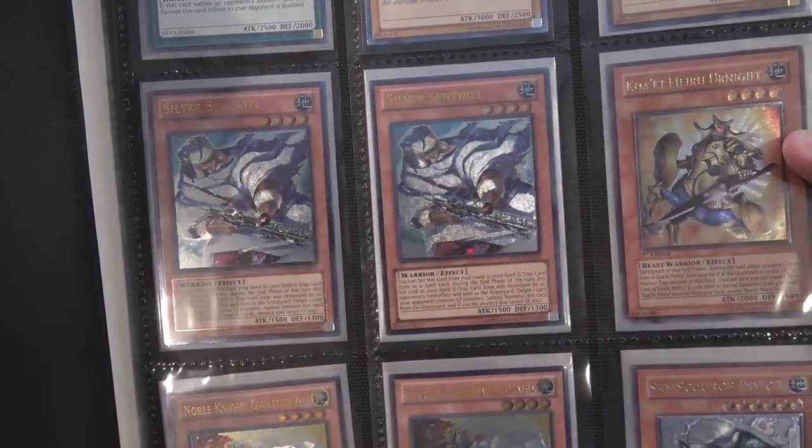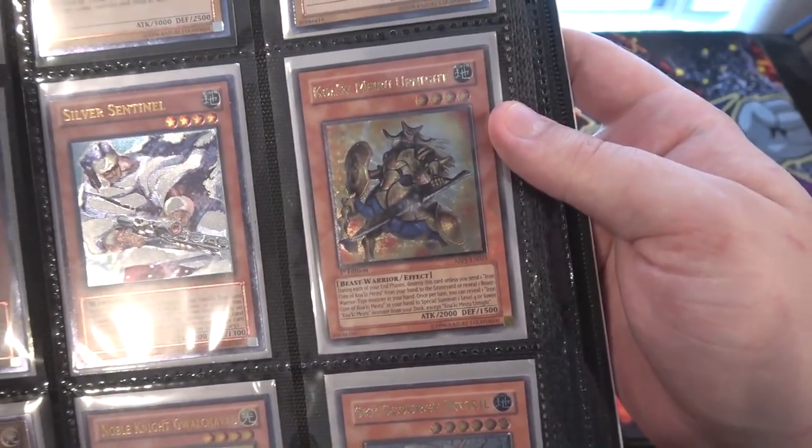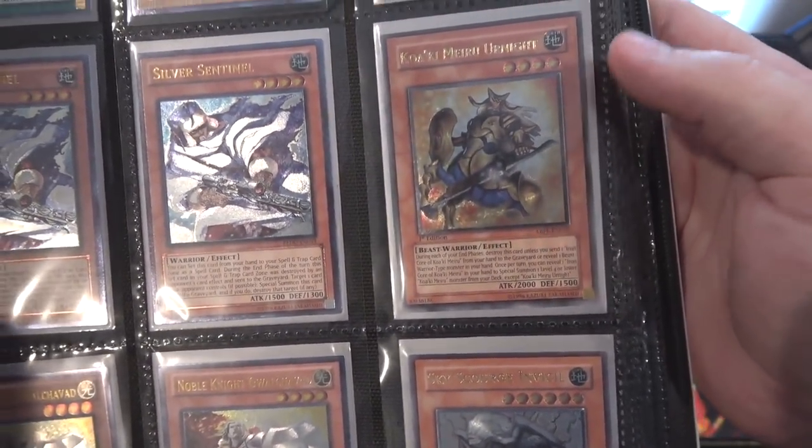We have two of Silver Sentinel — just one of my favorite older cards. I just think it has an awesome effect. Also, Kuriboh Knight, one of my favorite Kuriboh cards. I still love using them, and they're still actually pretty powerful, so I wonder if they might get some new support.